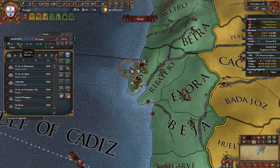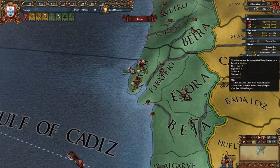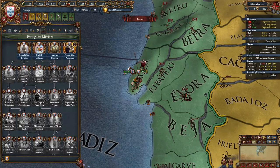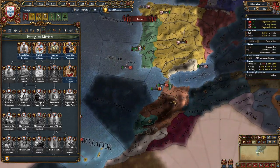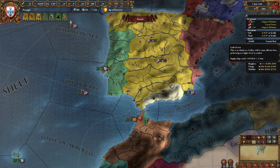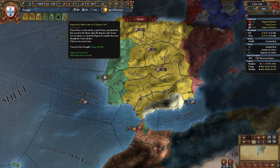Once your light ships have finished building, take those five light ships and send them to protect trade in Seville, while the other three are still exploring and the three heavies and eleven transports remain in port. You will also unlock the Competitive Advantage mission and should take it immediately. Now we have a claim on Tangier, and the only thing we need to wait for is our heir to come of age — it's June 1446, and the regency for Alfonso ends January 15th, 1447.